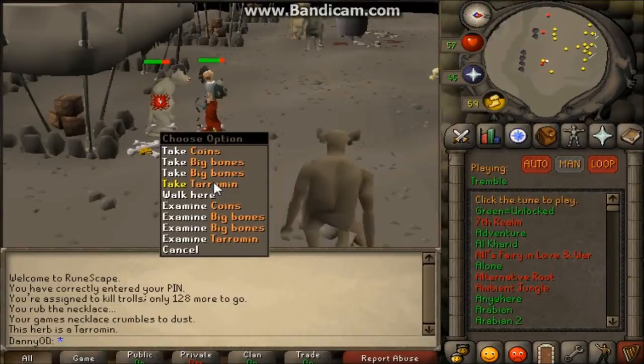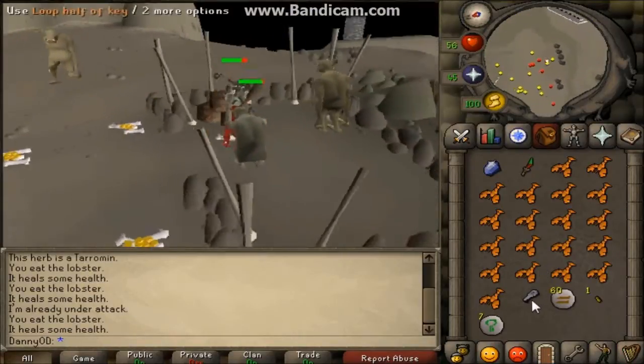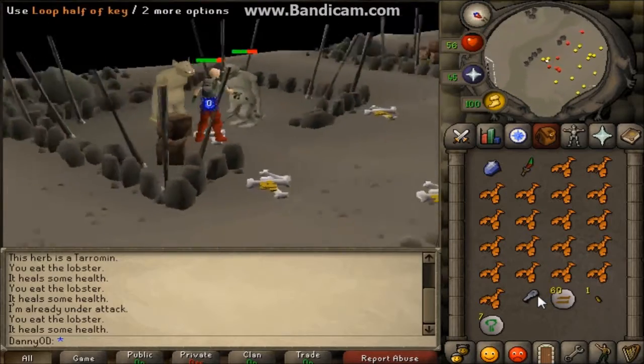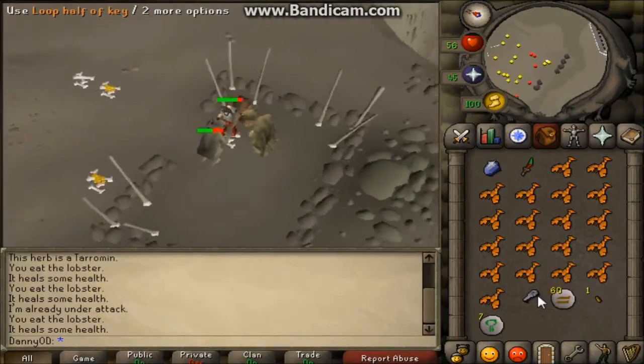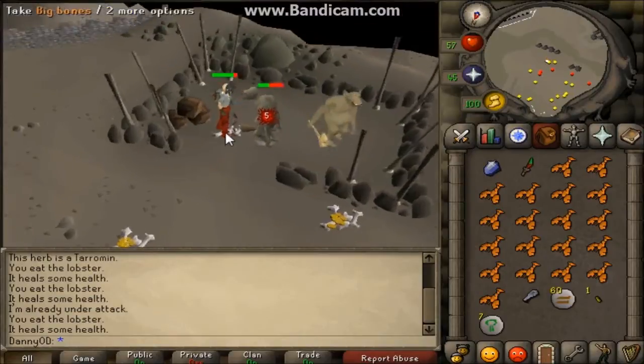Taramin! I am loving life. Hello, Loop Half Key! I guess it's like 20k, isn't it? Not the most amazing thing in the world, but when you're killing trolls it's good XP even if the drops aren't incredible. I think these drop Ranarr seeds and Snapdragons — and in fact they do, because I got one last task.